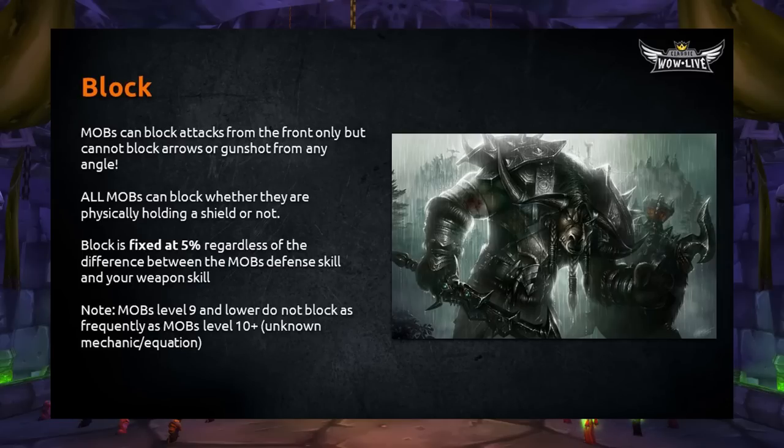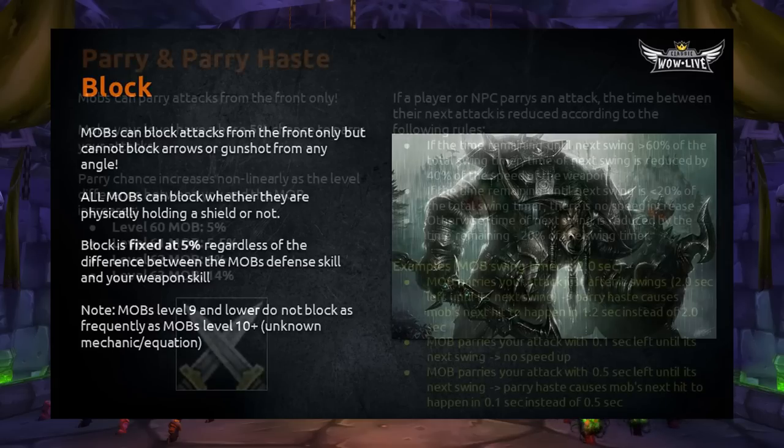Now let's move on to block. Block is relatively simple. Mobs can only block attacks from the front and cannot block arrows or gunshots from any angle — good news for hunters. All mobs can block whether they are physically holding a shield or not. It doesn't matter if it's Kel'Thuzad, Nefarian, or Ragnaros — all of them can block. Block is fixed at a flat 5% regardless of the difference between the mob's defense skill and your weapon skill. Some unusual things happen below level 10: mobs level 9 or lower do not block as frequently as mobs level 10 and above, though this is an unknown mechanic.